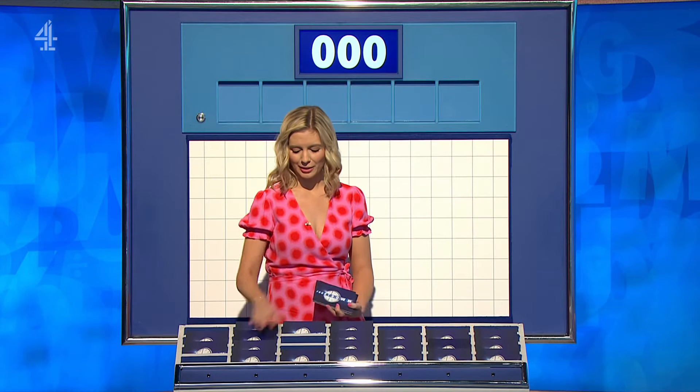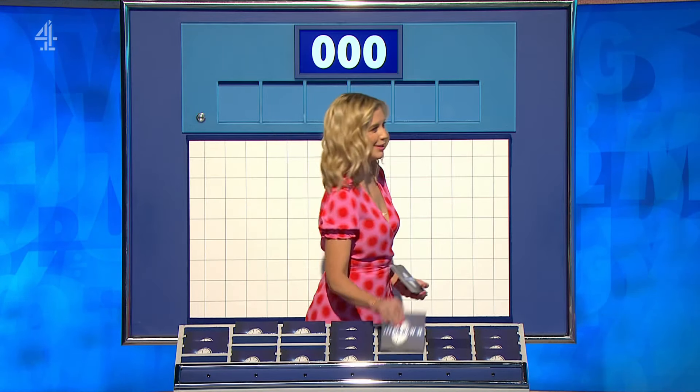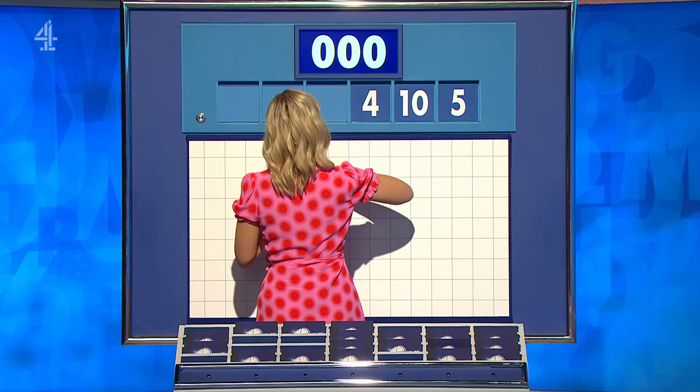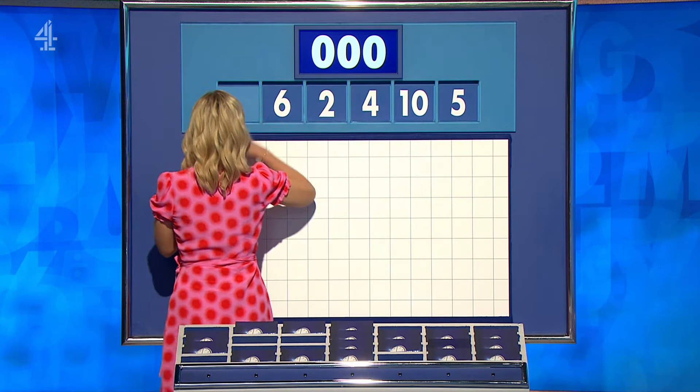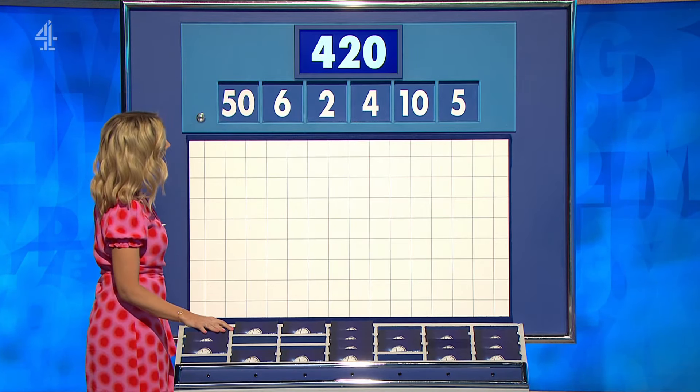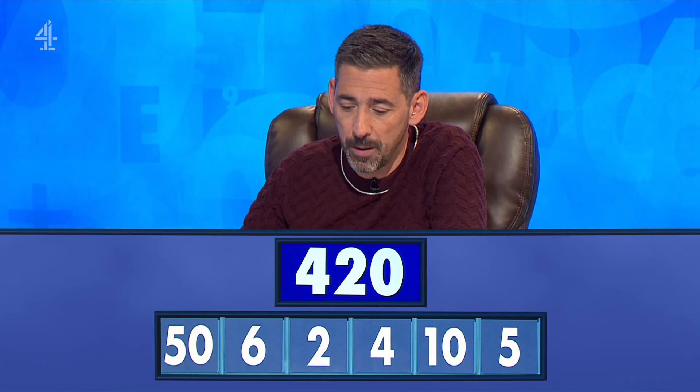You can indeed. One large, five little, coming up — first one of the day. Numbers are five, ten, four, two, six, and the large one, fifty. And you need to reach 420. Numbers up.